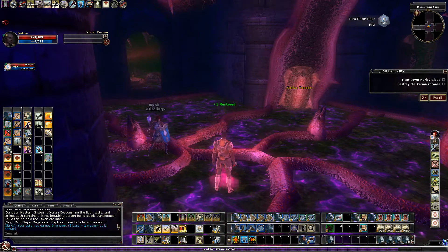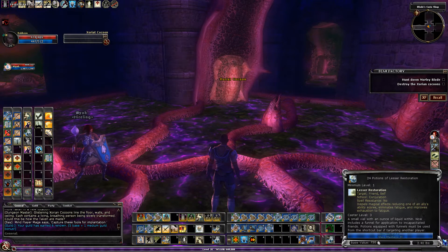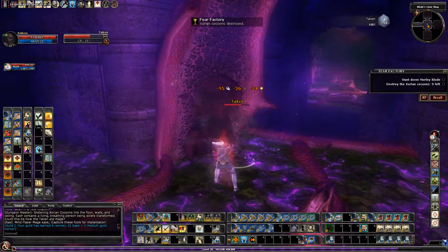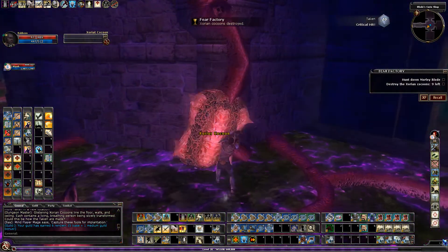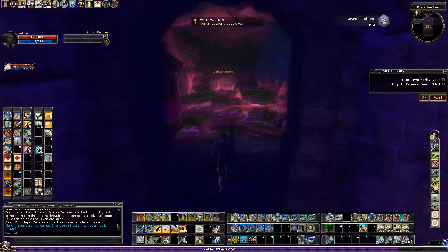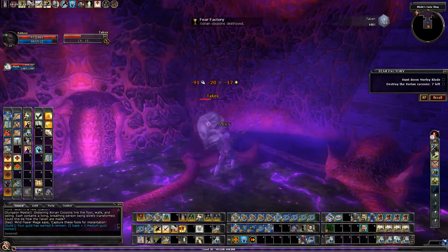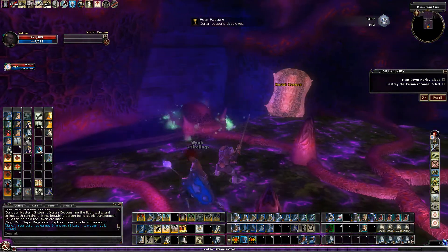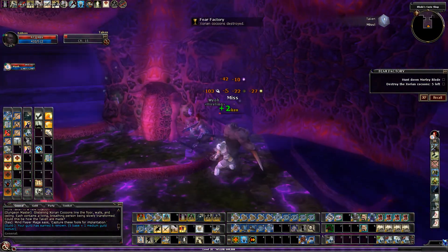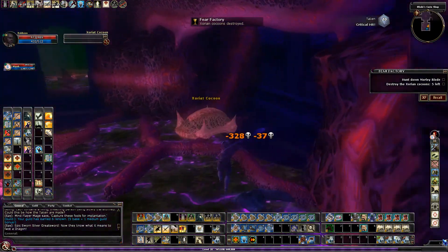Make sure you have a lot of lesser restoration pots because I'm already down to 24 — I had 50 at the start of this level. There's just a lot of things draining my stats. In this quest the Mind Flayers drain my Charisma, which is a key stat for me — it helps my saves, my damage, and my Holy Retribution DC.